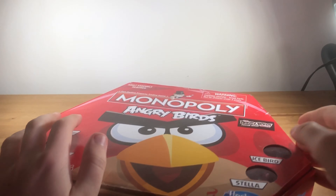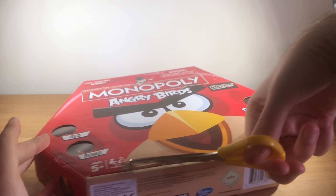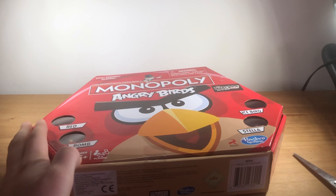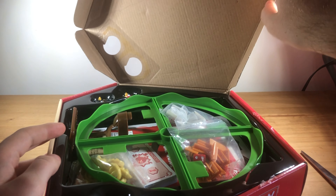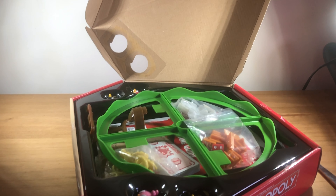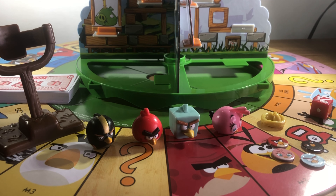On the inside — there we go. It kind of opens up from the side. And here it is, here is the game itself. I'm going to start with all the pieces and we'll take it from there. Here's what you get in the set — you get all of this amazing stuff, and you also get this brown slingshot. But first of all, let's take a look at all the little trinkets that you get.